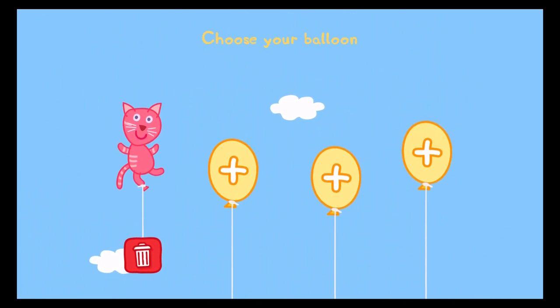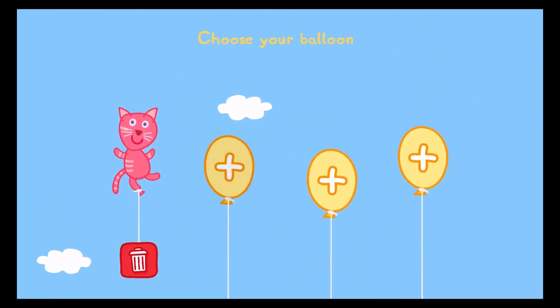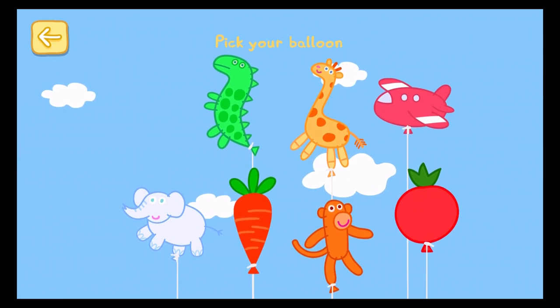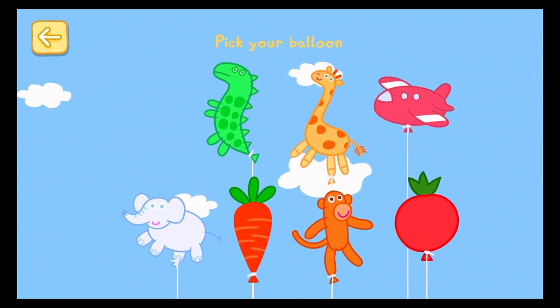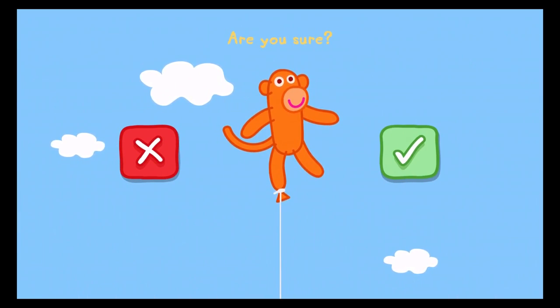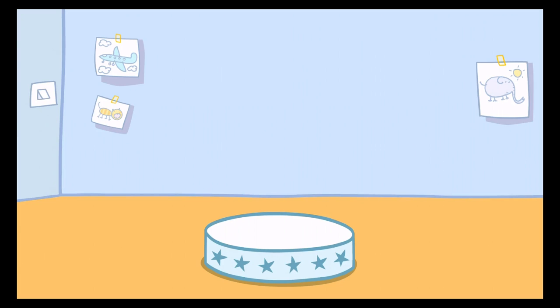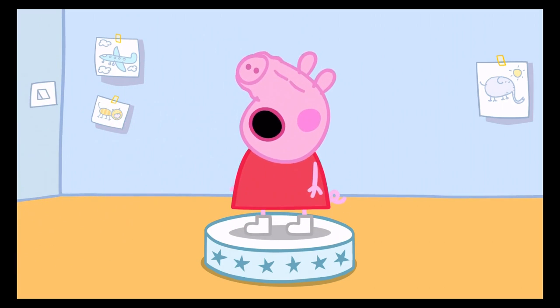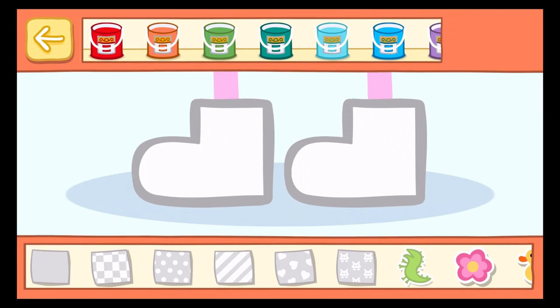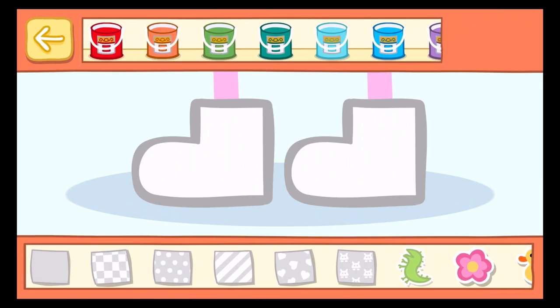Choose your balloon. Pick your favourite balloon. A monkey? Are you sure? Cheeky! Mrs. Duck has taken Peppa's golden boots. Can you make Peppa some new boots for her day of adventures? Choose a colour, a pattern and some stickers. When you are finished, press the green Done button to change Peppa's clothes.